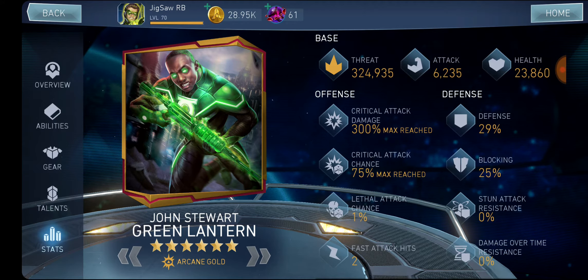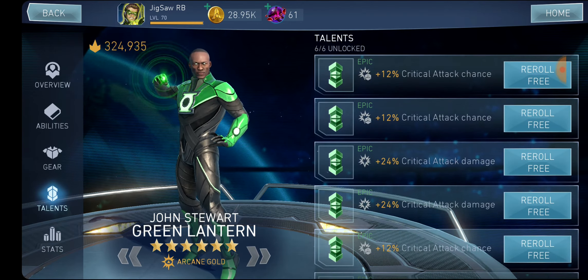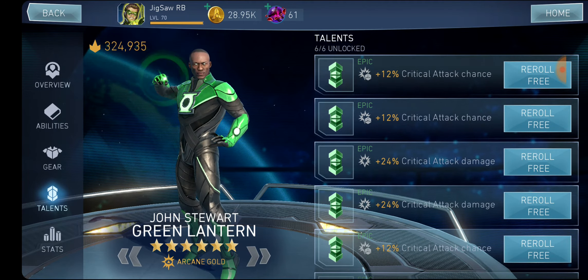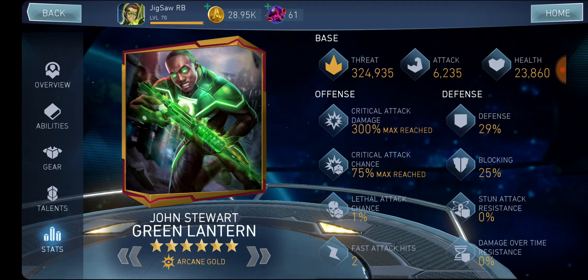That versatility I was talking about: you need to make up your mind on how you want to use this character. This is the most versatile damage dealer build. But you can also have characters that don't require any crit chance or crit damage — like Multiverse Armor Supergirl. She has a synergy with Multiverse Flash and her abilities that already provide maxed crit chance and crit damage. So the crit talents would be useless on her — instead, put everything into 4% epic talent attack, since she doesn't need crit chance or crit damage.